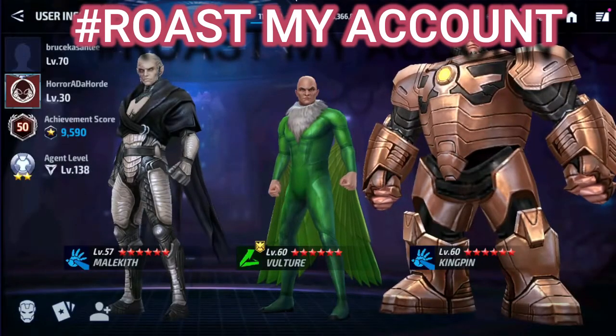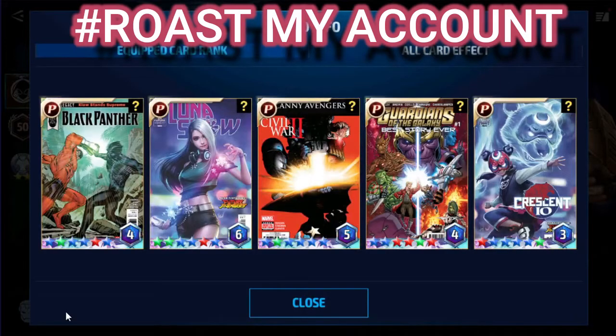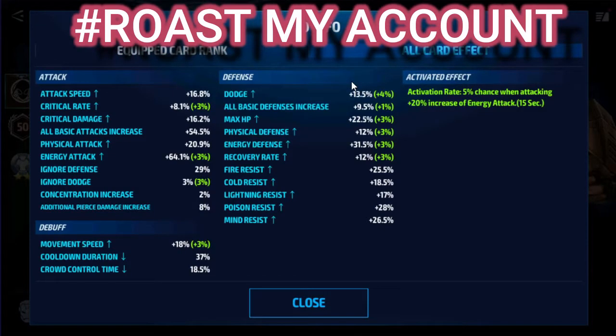The next account I'm going to roast is Bruce Kasanli. First let's see his card setup. His card set is fully packed with premium cards and I think his overall card stats are going to be really really good. As you can see, he has 37% cooldown, 29% ignore defense, a total of 75% physical attack and a whopping 118% energy attack in total, which is really good. I can see a lack of physical attack on cards — let's check his individual card stats to confirm.